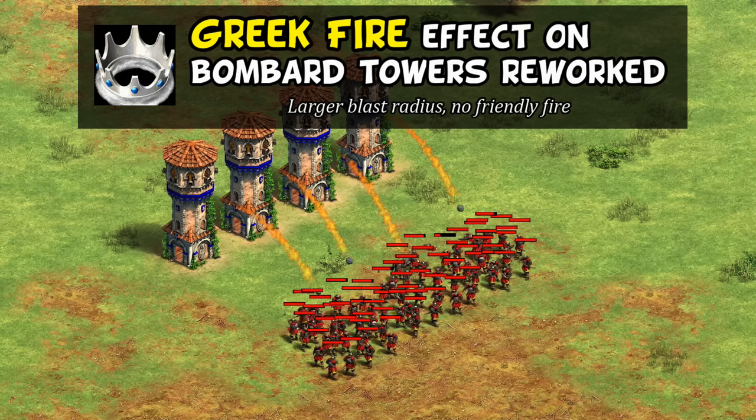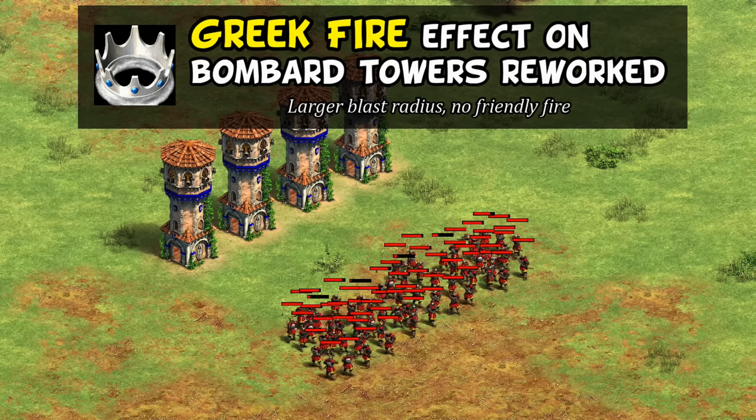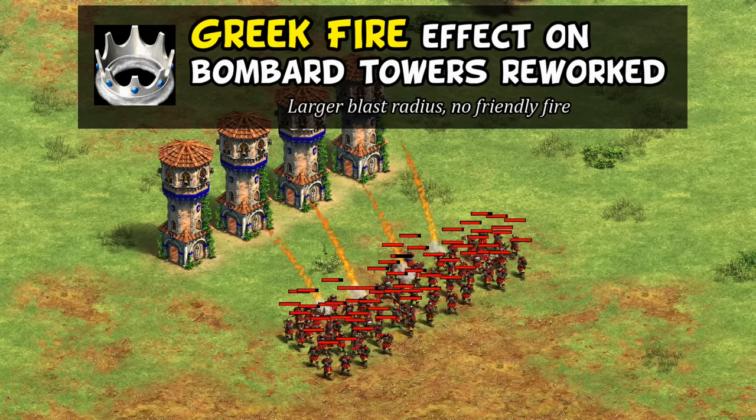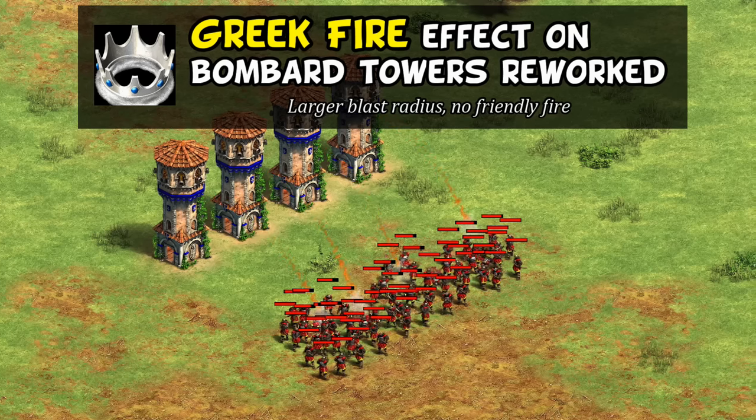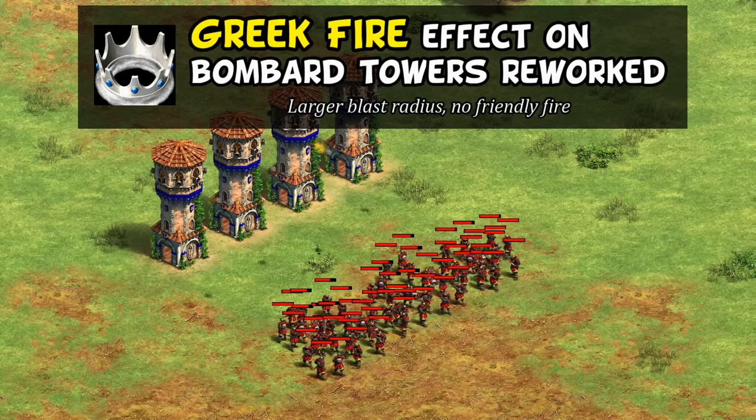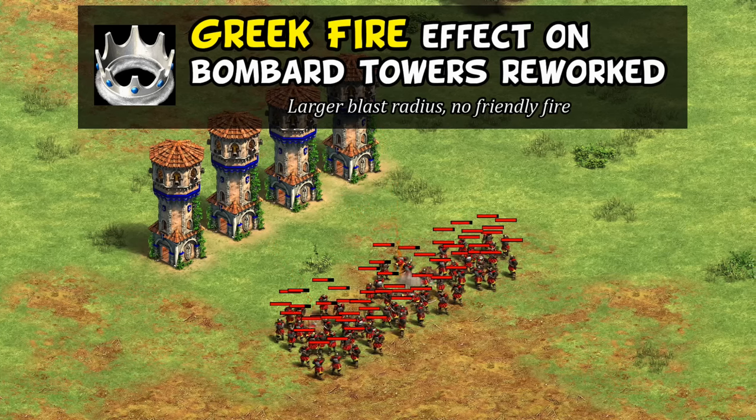For Byzantines, Greek Fire is now going to affect the Dromon and be more effective for bombard towers. Admittedly, last patch when they first introduced the new effect for bombard towers it felt like a last-minute addition that didn't get properly tested — it seemed to do basically nothing against enemies and also hurt your own units.